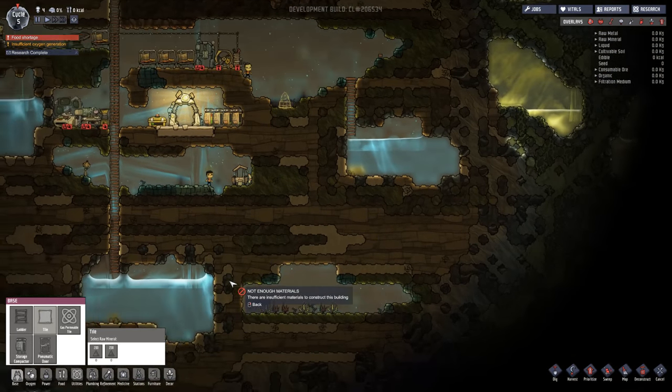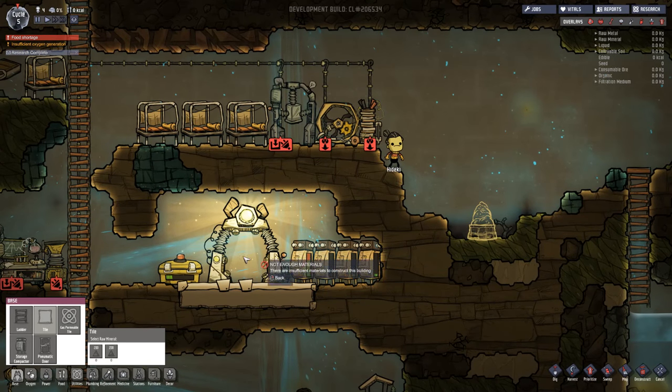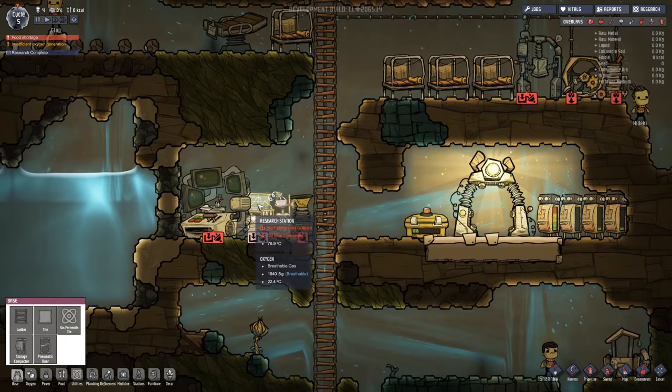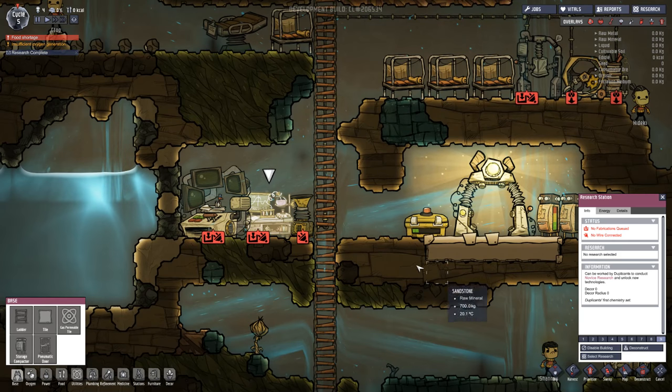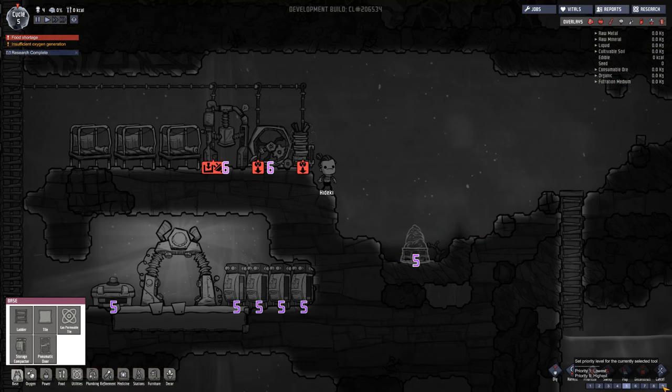I'm amazed I don't have any resources, though, considering I have all this stuff in here, so I guess we're going to have to find that. I'm also going to focus on researching once again because I want to research as much as possible, as quickly as possible — getting that done just makes this a lot easier. This is actually saying no wire connected, which I'm assuming means there's nobody on the wheel, and yes, my assumption is correct. Let's prioritize that up to a 9 because I basically want someone always on that wheel.